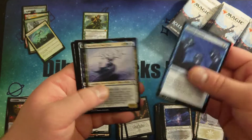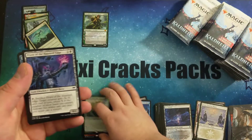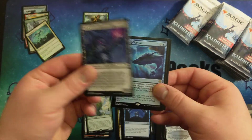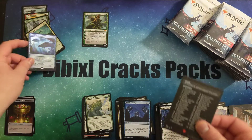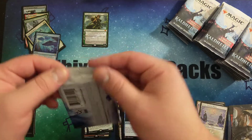Isn't there, like, a percentage chance of getting a certain amount of commons in these packs? Another Old Growth Troll. Foil rare. A certain amount of commons compared to uncommons.